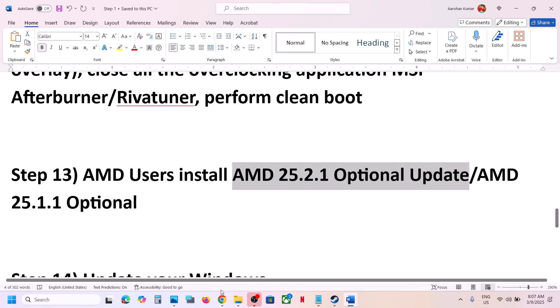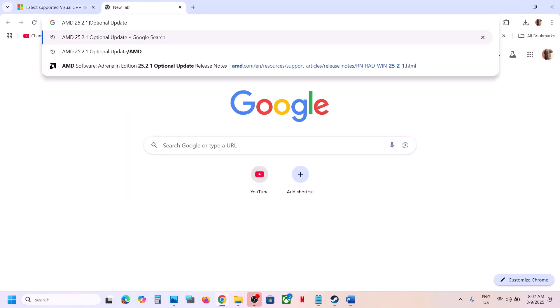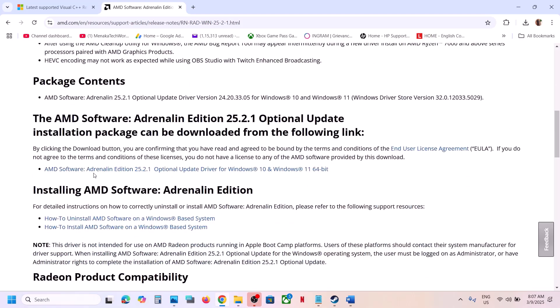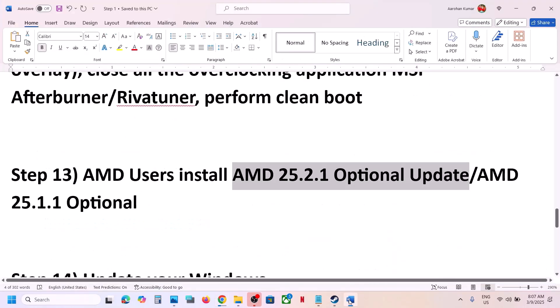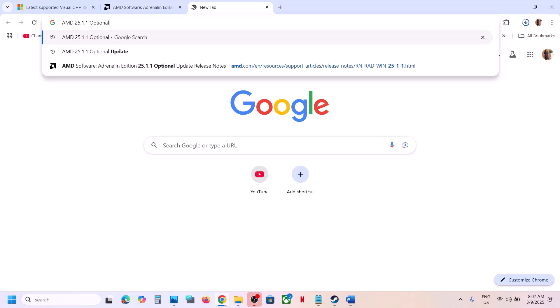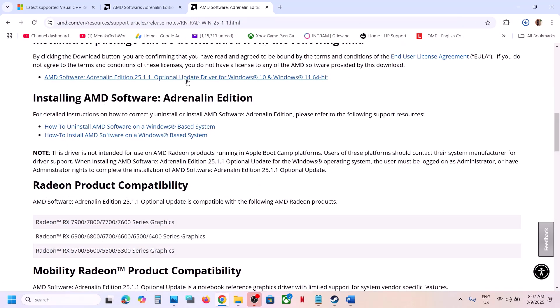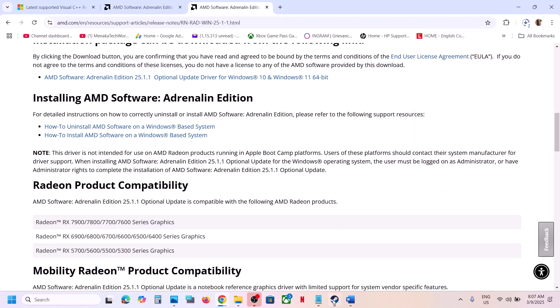This next step is for AMD users. Install the AMD optional update 25.2.1 — search for it on the AMD website, scroll down to find the optional update, click it, download it, run the exe, install it, restart your computer, and then launch the game. If that does not work, try the AMD optional update 25.1.1 the same way — download, install, restart, and launch the game.